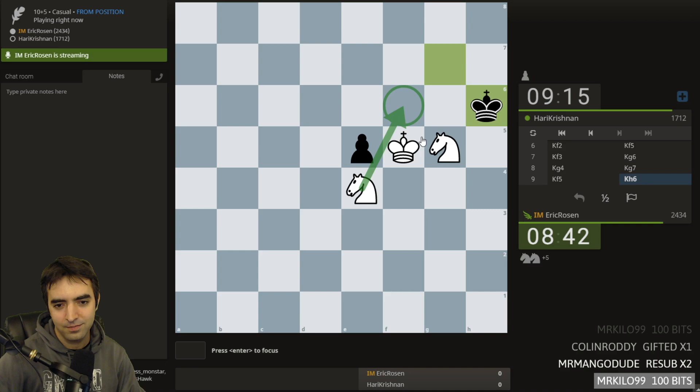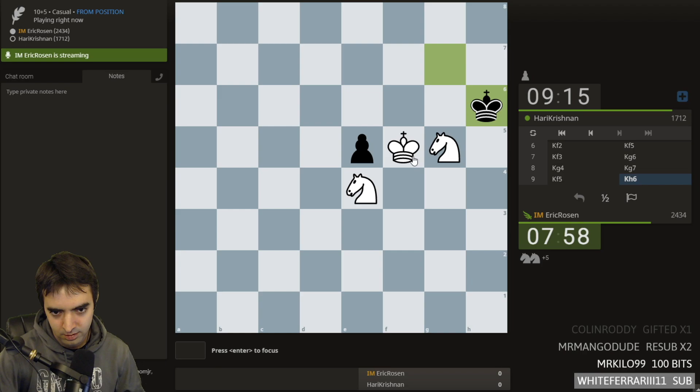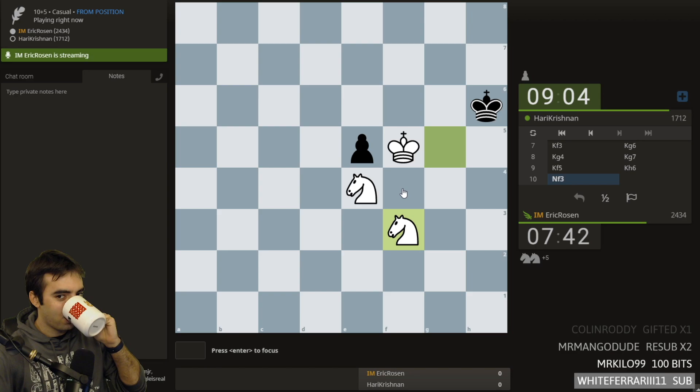For example, this move — the pawn starts pushing and there's no real mate. How do I do this? This is going to take some magic, maybe. The king wants to come here and I want to trap it in this kind of quadrant. Knight here, king here. I could also make the king walk this way. Let's play this first. At least I'm controlling h4. It's only move 10, so I have basically 40 moves to play around.